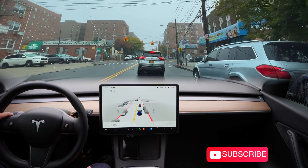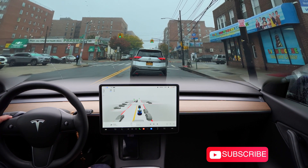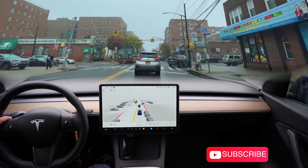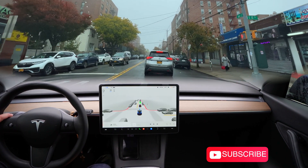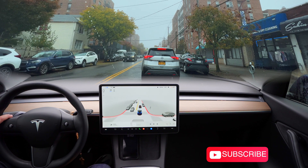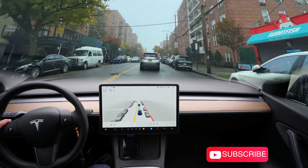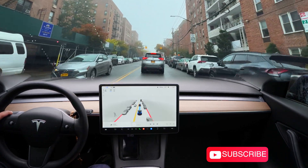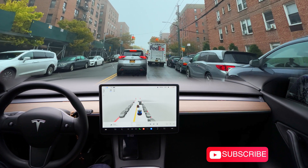I'm at a red light again — it's a green light and we start moving forward. There's a little bit of traffic but that's okay, and it's gonna be a little bit bumpy. There's a double-parked truck — let's see if the beta can pass that truck.